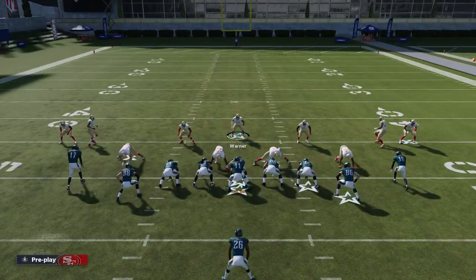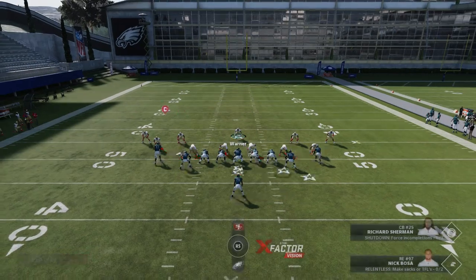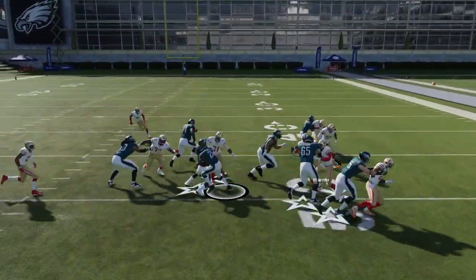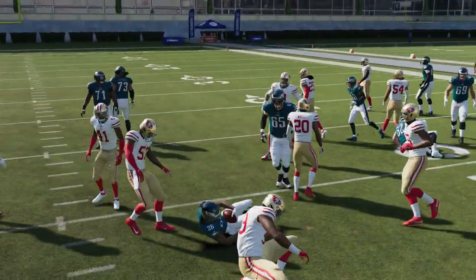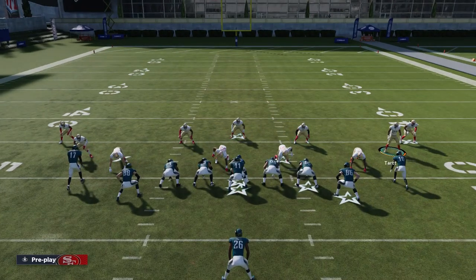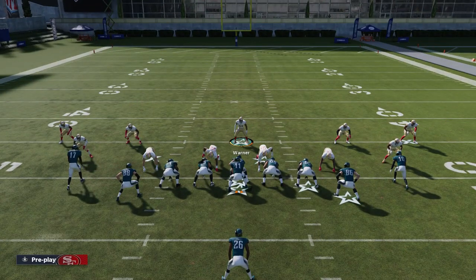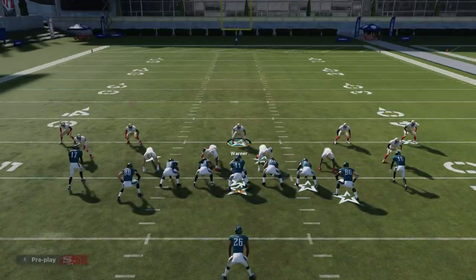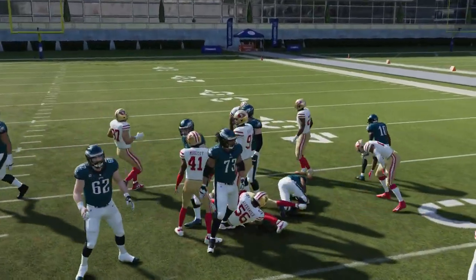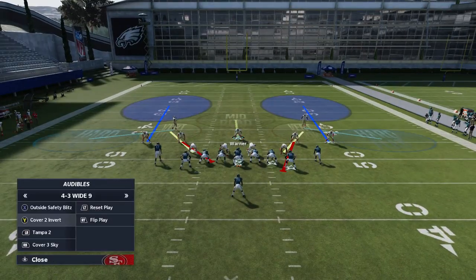Now let's switch to a stretch play — an outside run. Same setup: if you put the safeties in their spots before they walk back, a lot of times they won't reset. I know where the ball is going but I'm going to try to pretend I don't. There's no real lanes to run through. My job as a user is to keep the outside contained. If you just touch the safeties before making adjustments they won't walk back. You can see there's no way to run, which is rare in this game — it's because of the aggressiveness of this play.